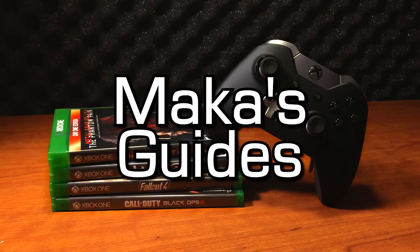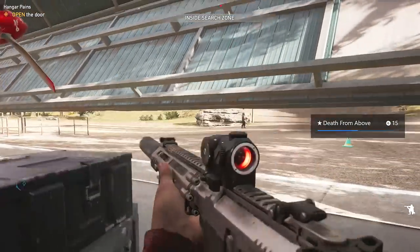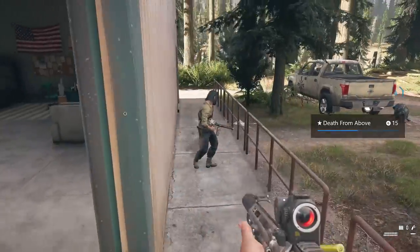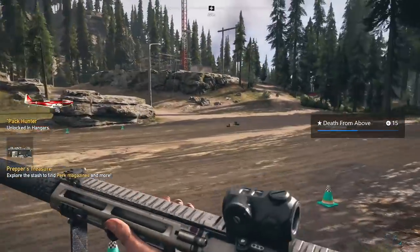Macca's Guides. Hey guys, Macca here playing Far Cry 5. In this video I will be showing you the easiest way to do the Death From Above achievement/trophy, which is for dropping a bomb from a plane and destroying or disabling four vehicles at once. You can do this with any hangar and any garage in the game.